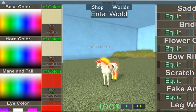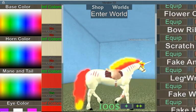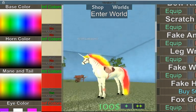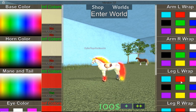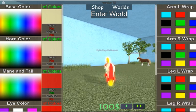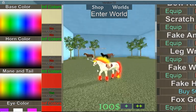I'm gonna make the flower crown yellow — yeah, that looks good. And leg wraps — I think I'm gonna add leg wraps and make them red, neon red. I think they're already neon, which is really weird. They used to be neon on my old one.